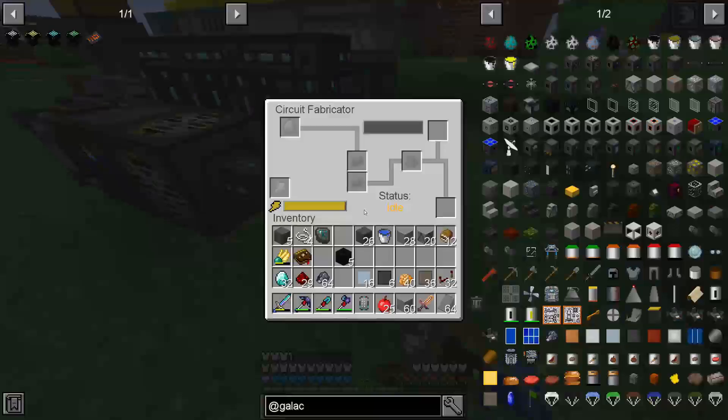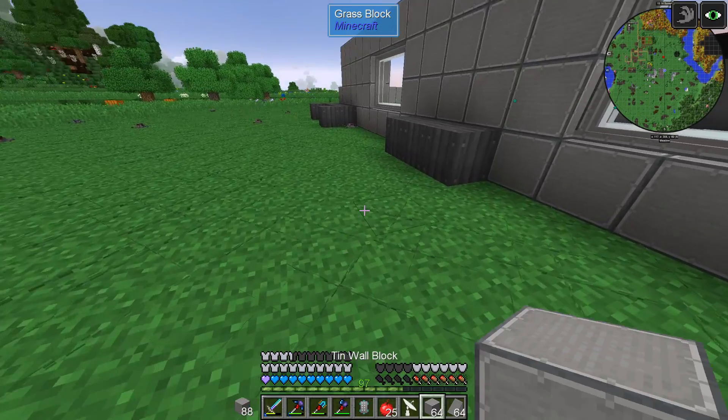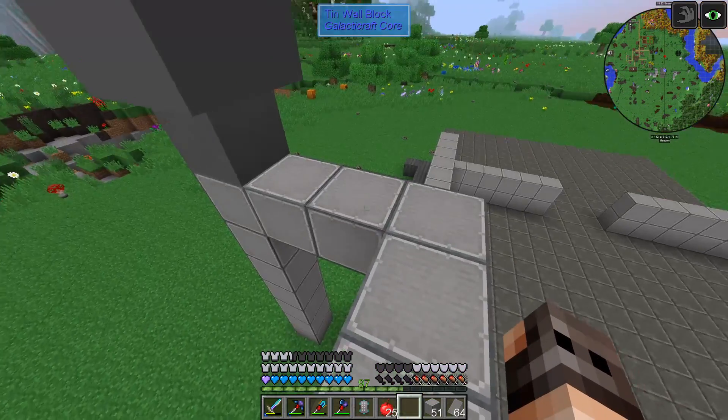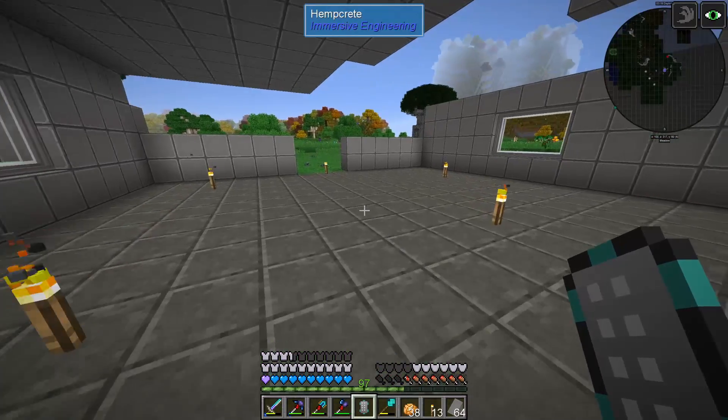The communication dish is going to require some advanced wafers, which we need to craft. You should remember that this block has no uses, but I think we should just place it down - yes it goes over there. It looks cool and it's huge, I like it.